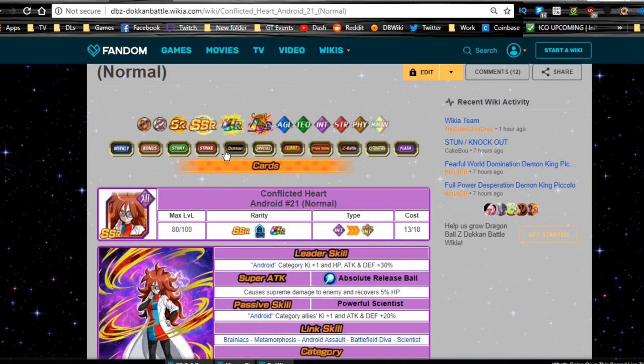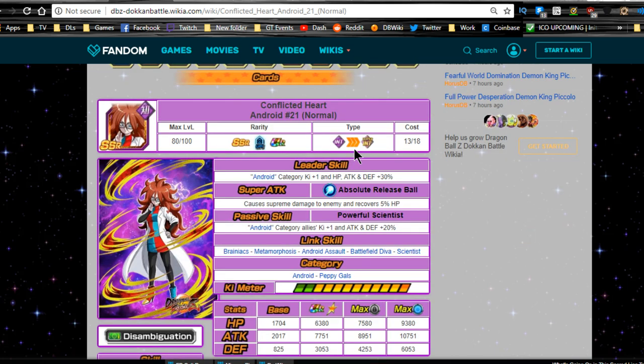The card itself - Conflicted Heart Android 21. Her leader skill is Android category Ki plus one, HP, attack, and defense plus 30%. Super attack is Absolute Release Ball - supreme damage and recovers 5% HP, which is really useful. Passive skill is Powerful Scientist - Android category allies Ki plus one, attack and defense plus 20%. Link skills are Brainiacs, Metamorphosis, Android Assault, Battlefield Diva, and Scientist.